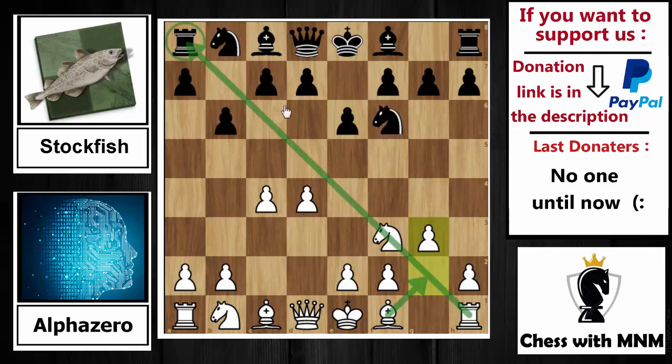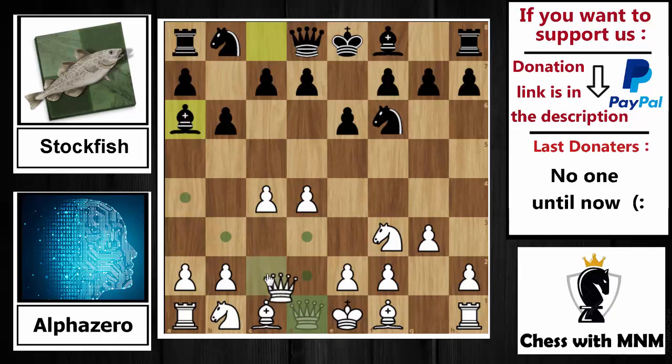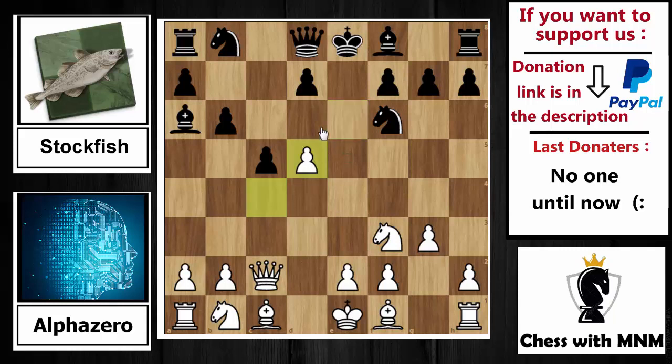After e6, g3 is played. Now the idea is to develop the bishop on this diagonal — bishop to a6 is played. The most common move is bishop to b7, but bishop to a6 is the second most played move. The idea is attacking the pawn on c4, so queen to c2 defends that pawn, and now c5 hits the center. AlphaZero simply pushes d5, grabbing more space in the center.